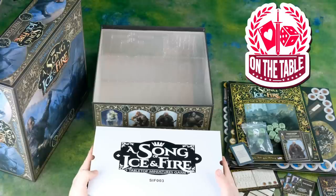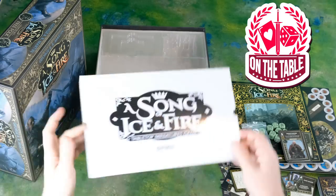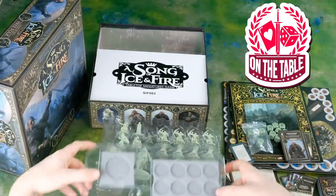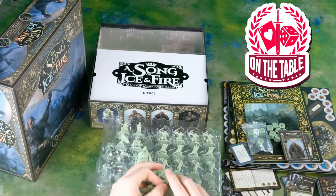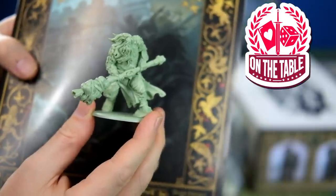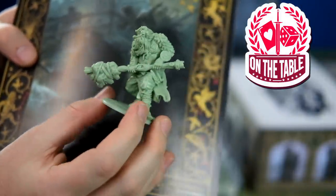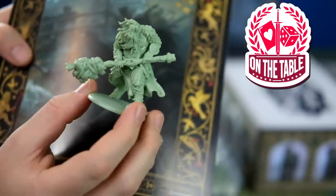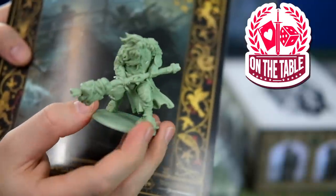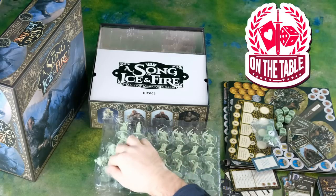The actual miniatures that come with the Free Folk Starter Set — let's open up and see what we've got. Starting with the Giants, let's get in with the fun stuff right off the bat. Here's your first Giant with a club. He's got a buckler tied to his leg — really cool miniature. Some pretty hairy shoulders, which is pretty good because he's not wearing a shirt. It's going to be cold for him, so a little bit of frostbite maybe when you're painting him. But I bet you get pretty sweaty when you're a Giant fighting in combat.